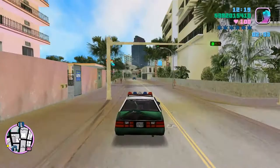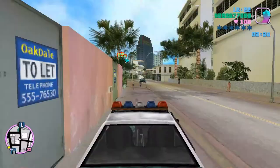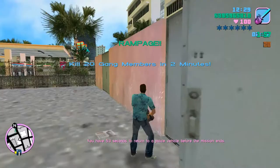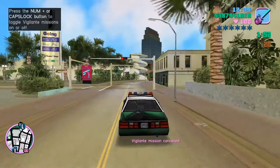Next you want to stop here and start this rampage. As soon as you start the rampage, you want to cancel the vigilante mission, then quickly go and start the mission The Party.